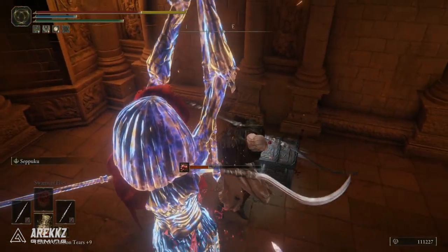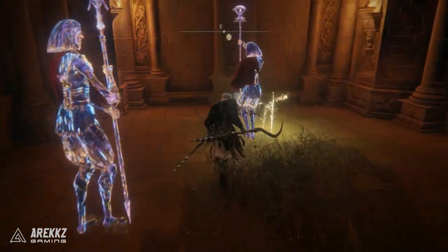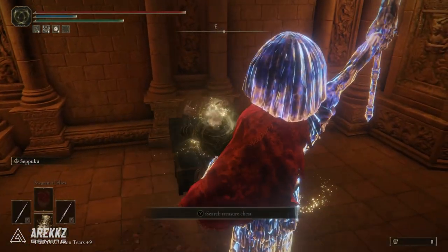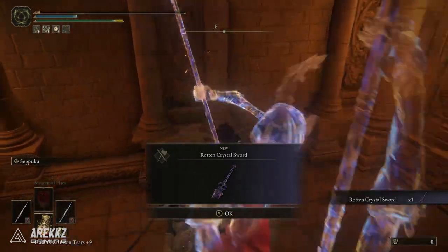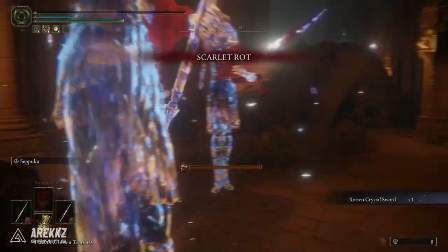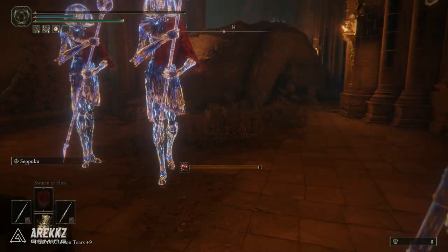As a bonus honorable mention, if you do want to kill the Crystallian enemies, you can also get the Rotten Crystal Spear and the Rotten Crystal Staff. Keep in mind those are farmed from those enemies and are not always guaranteed drops, but if you want to bolster your Rotten arsenal you can get the Spear and the Staff from them.